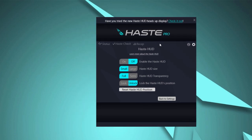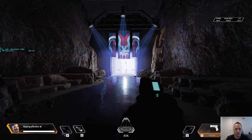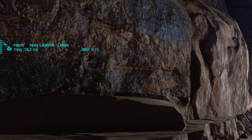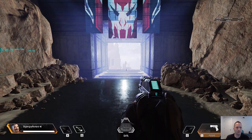The best way to show you how to use it is to turn it on and start a game. Here we have a game started up — we are in the firing range, and as you can see in the upper left corner of the screen we now have the Haste HUD up. It's telling us that we are playing Apex Legends and are currently connected to Dallas. The latency across the network from Atlanta, where I'm currently located, to Dallas is about 18.6 milliseconds.